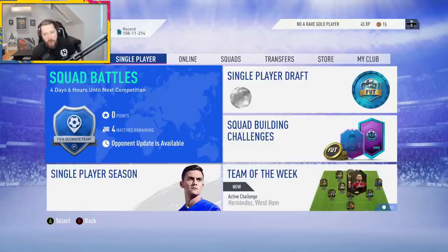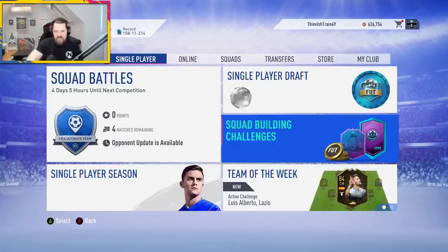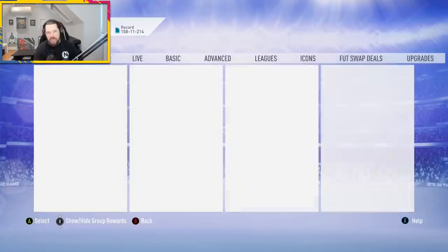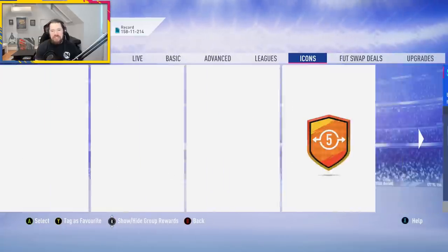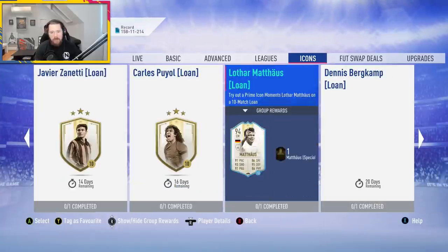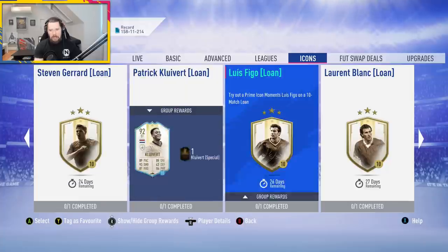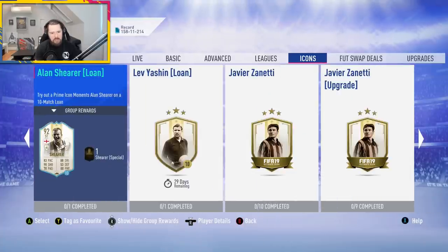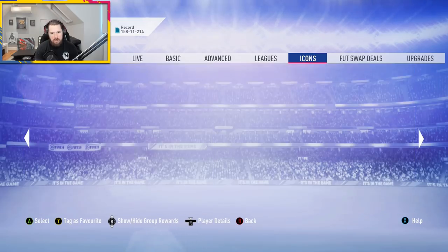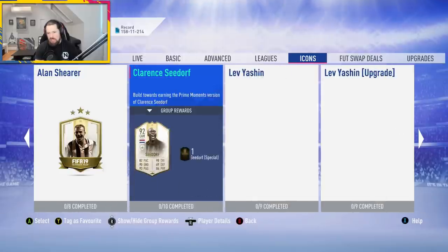What's up guys, Penthes here, welcome back to another FIFA 19 video. It's just about to click on to 6 p.m. and birthday is right in the heat of it. First thing I want to do is ignore everything and go check the Prime Icon Moments and see what's new today. We've got Figo, Blanc, Cliver, Yashin.